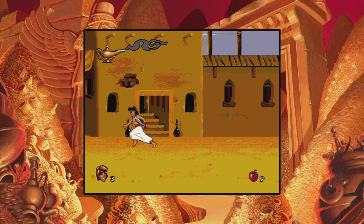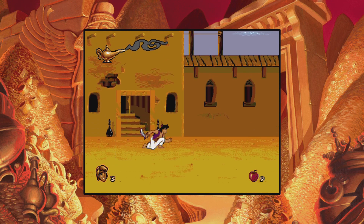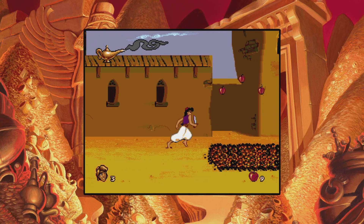Alright, here we go. How do I throw apples? Okay, I gotta not do that. How do I jump? You know, I could look it up — I don't remember that. How do I jump though? Okay, there we go. Let me get my buttons in order before I just start tackling stuff.